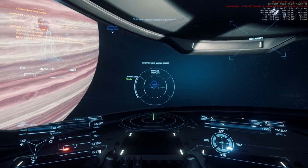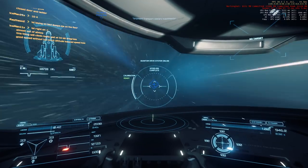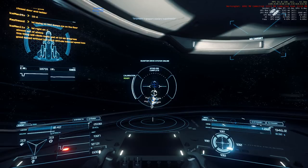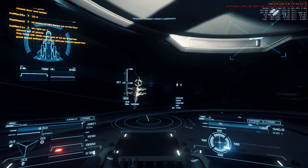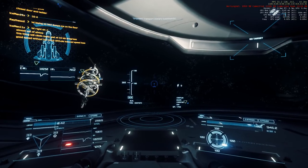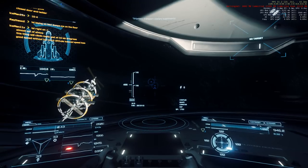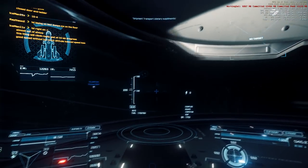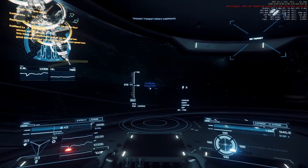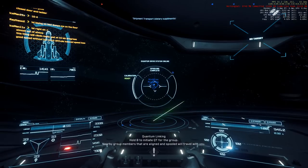Those are the steps for quantum drive. Speaking of holding down keys, I finally figured out in the next video that to make full use of all the camera controls you have to hold down F4. I had been using the Z key, but holding down F4 allows you to pan the camera and zoom in and out properly in the external view — something I learned.